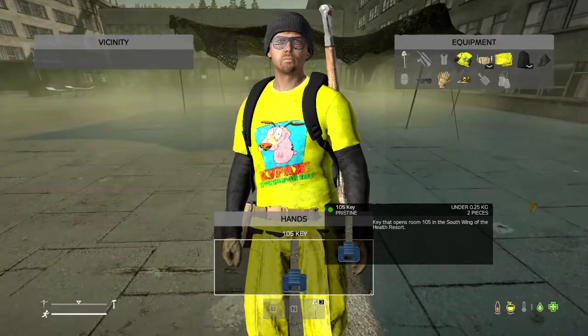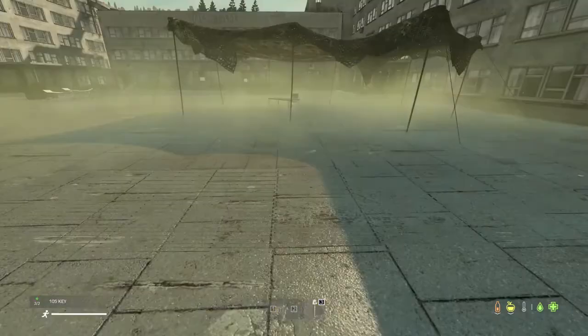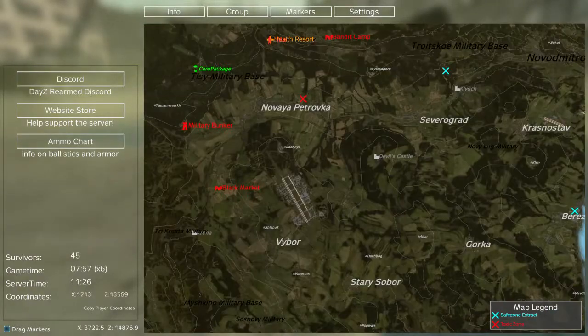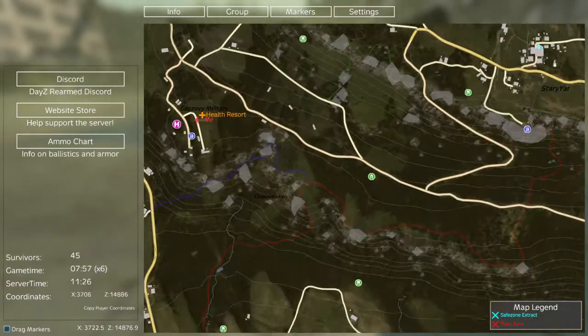What is up guys, today we're going to be looking at the 105 key to the south wing of health resort, located at the top left corner of the map, to the right of Tizzy Military. So you're going to go up to the corner, find Tizzy Military, and then go up to the right of that, and you'll see a thing that says health resort.